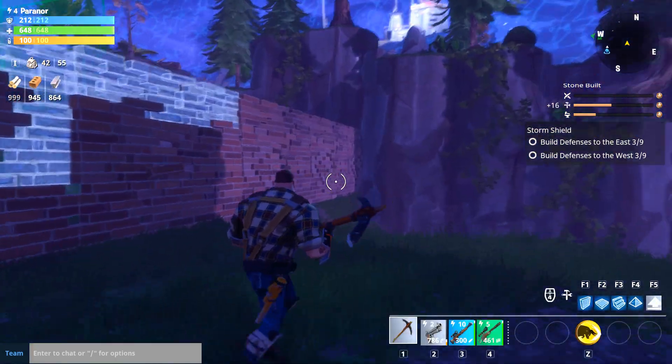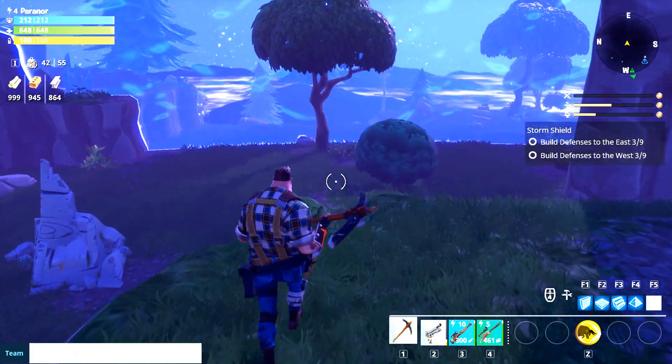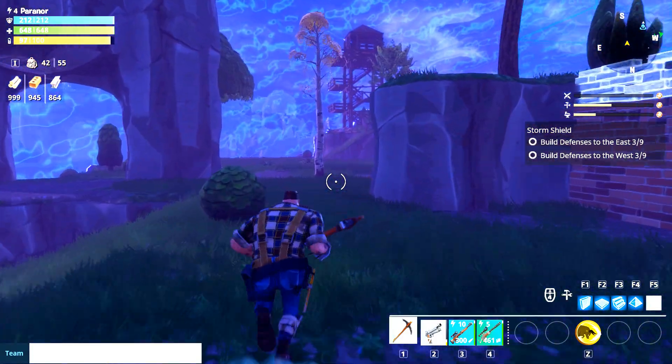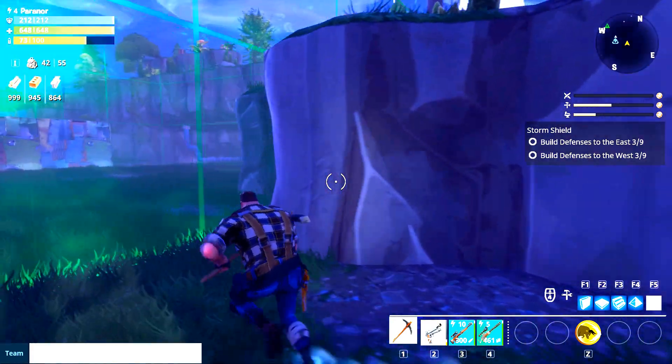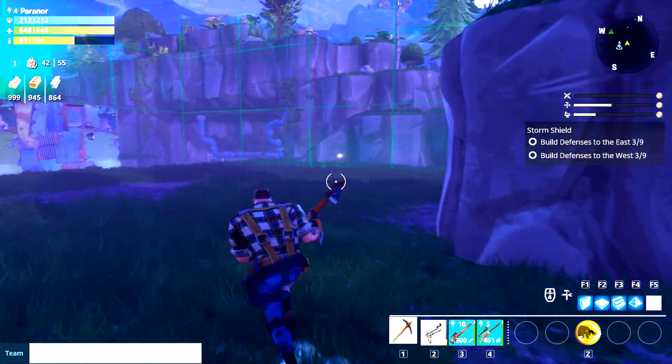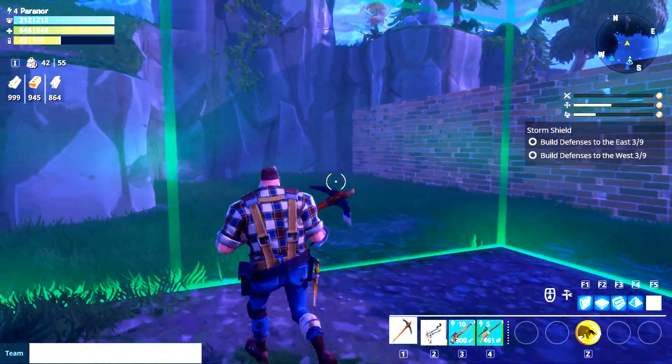So we've got our basic wall here, which will give us some nice fortifications against enemies coming from this direction. And I like to build wooden walkways to access my walls.